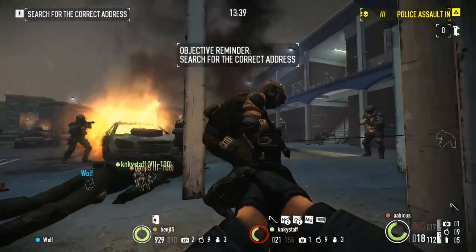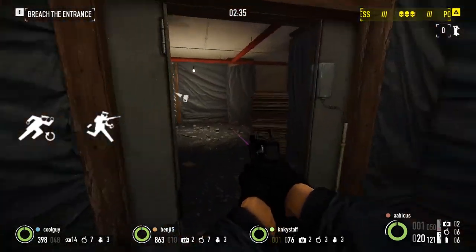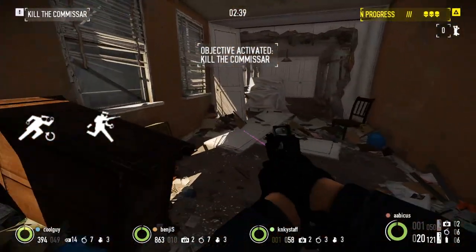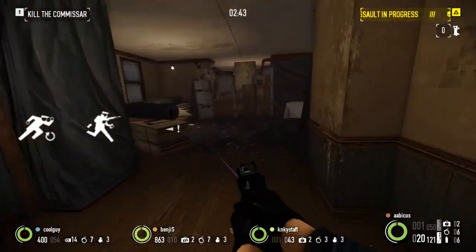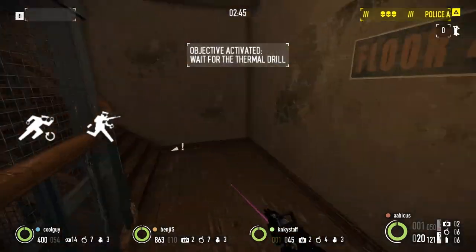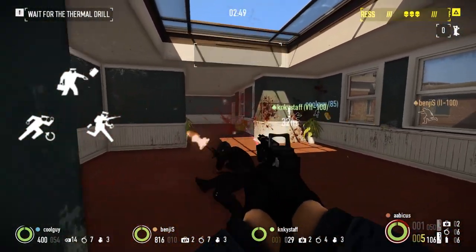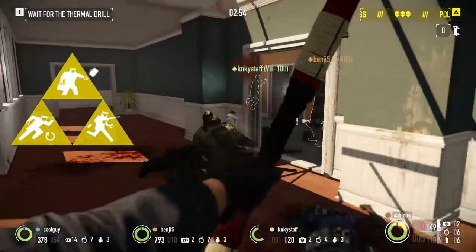And just to drive home how important speed is, number 3 is Duck and Cover Basic and Parkour Basic. Together they'll cost only 3 points to unlock, but they'll give you a 10% faster movement speed, 25% faster sprint speed, and 25% faster stamina recovery. The fact that the speed boosts are indiscriminate of armor, health amount, or carried loot is what makes these two skills so valuable. Along with Transporter Basic, these three skills are the holy trinity of Payday, and are always worth speccing no matter what build you're creating.